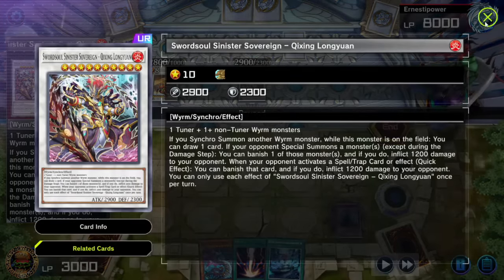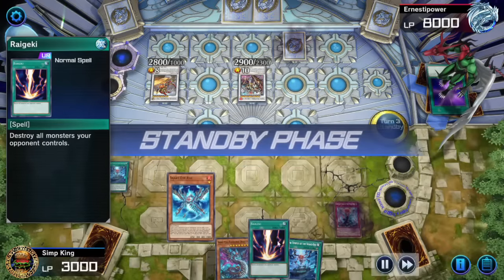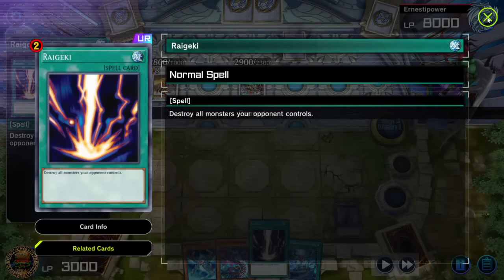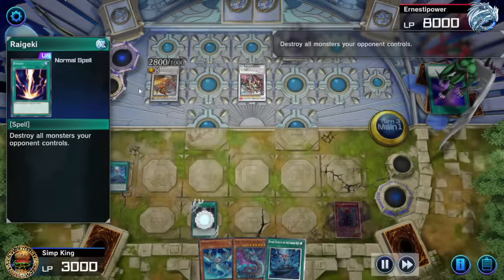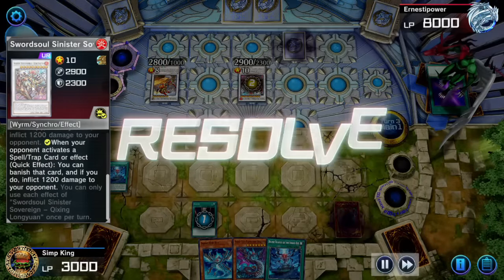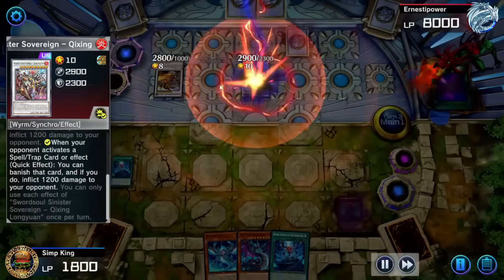Opponent couldn't find a line, but they did make the Sinister Sovereign. Anytime we activate a card it's going to burn us for 1200. But we have a way to play around that — Raigeki. You're probably thinking, 'Raigeki is a UR, how do you have it?' Everyone has one copy of Raigeki because you get it for free at the beginning of the game. You can't even decraft it. Sinister Sovereign is going to banish our Raigeki and burn us, but it does not negate, so all those Sword Souls get popped.